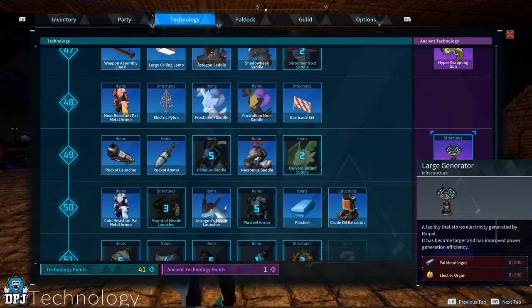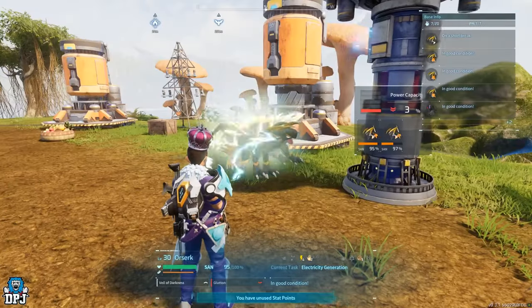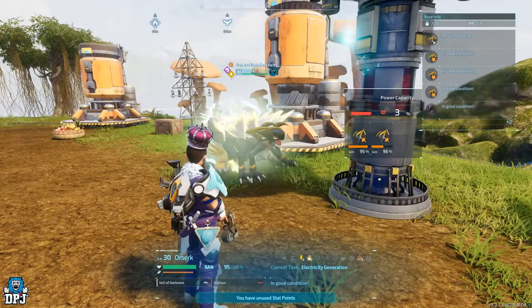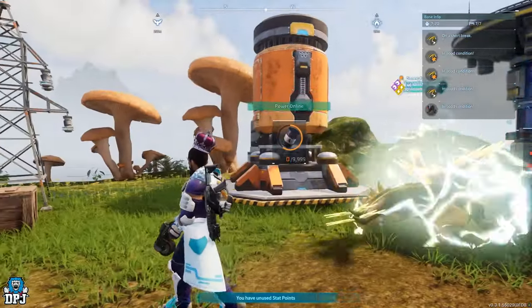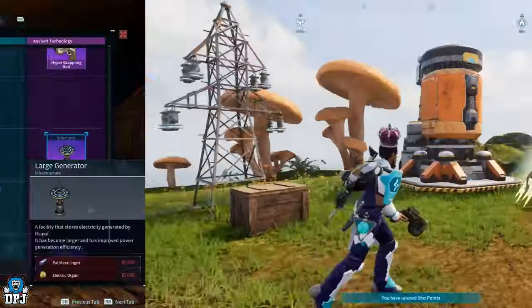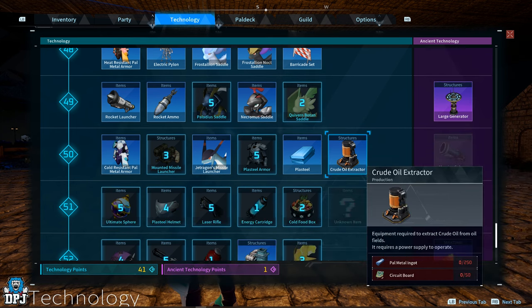The large generator is needed to power the crude oil extractor. Crude oil is a new material in this update — there are certain spots on the map where you can place it, but it requires a lot of electricity. You need a minimum of two electricity pals to even run this thing, and to be honest it doesn't mine that fast, but it's a cool new addition.